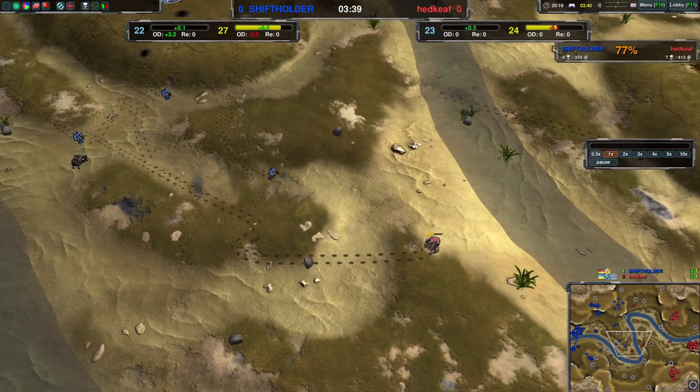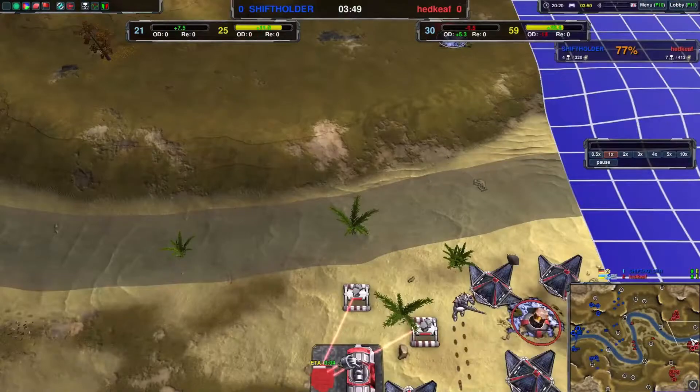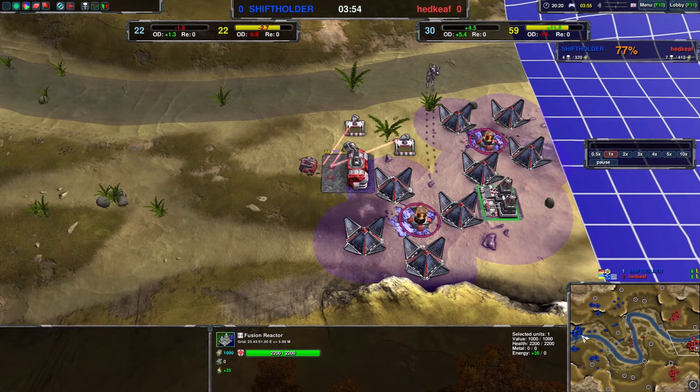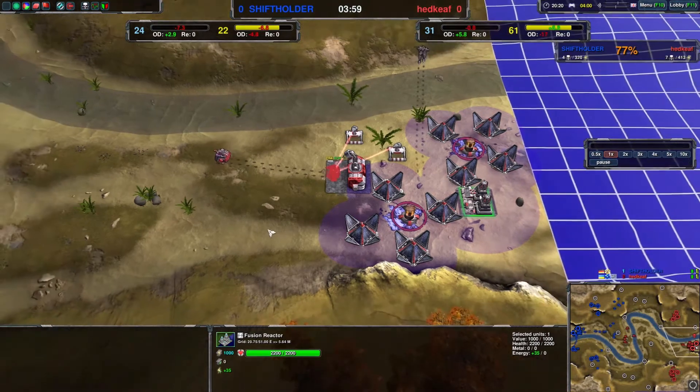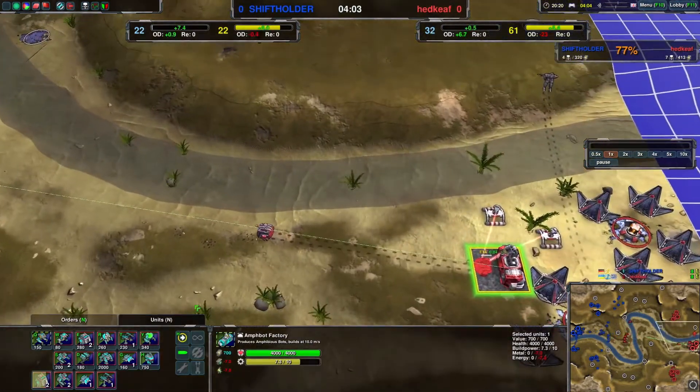Economy is actually quite even right now — Shift Holder has caught up a little bit. But Hat Keith, now with a little bit of overdrive, is a little faster. Fusion already — that's also something you don't often see, though on this map fusion isn't uncommon. This early, however, is quite uncommon.